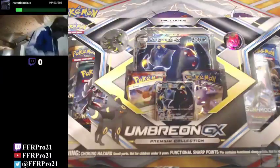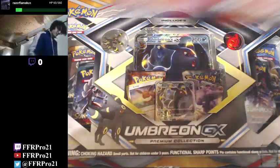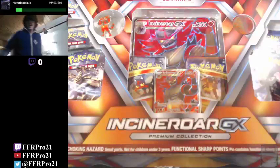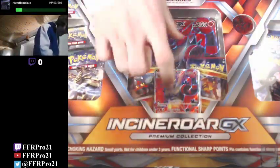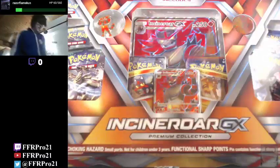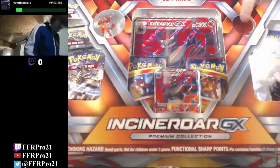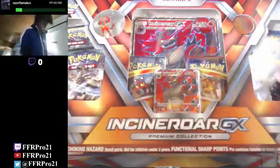And the other GX box that we're gonna open up today is this one - the Incineroar GX Premium Collection. Of course it has Incineroar. It also has Litten and Torracat, its two previous evolutions. It has nice beautiful foil cards. It's got an Incineroar coin, Incineroar pin, and it's also got some booster packs as well.